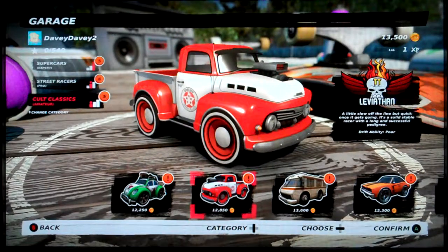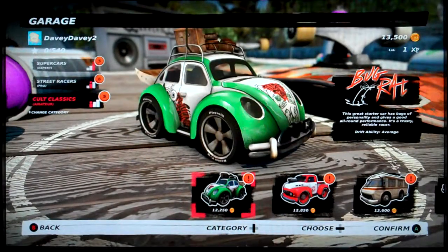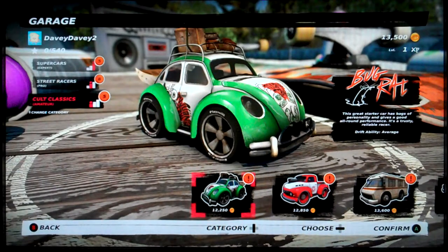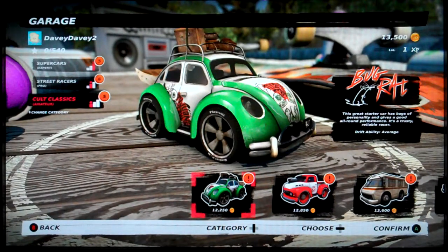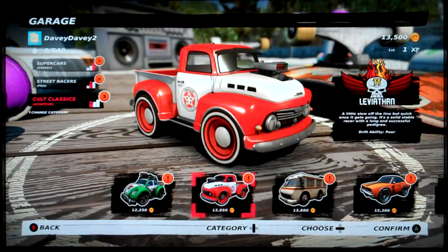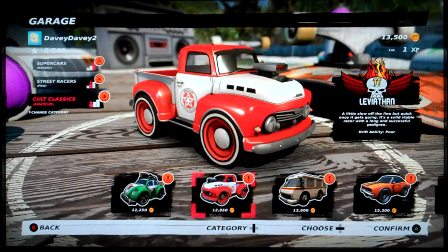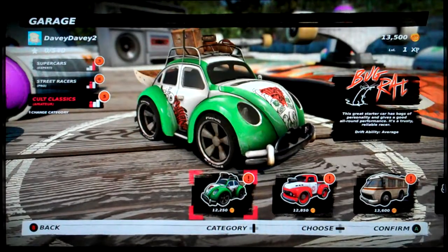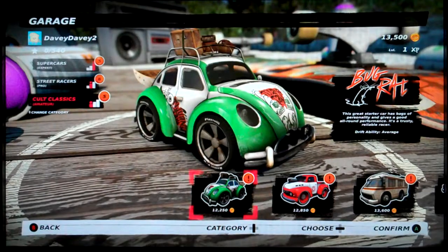Or the Viathan TT. This great starter car has bags of personality and gives a good overall performance. It's a trusty, reliable racer — a little slow off the line, but quick once it gets going. Okay, we'll pick that one because it's the default car after all.